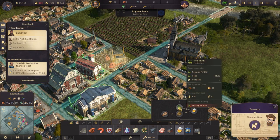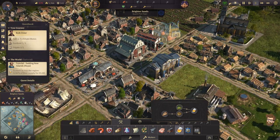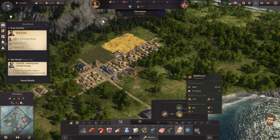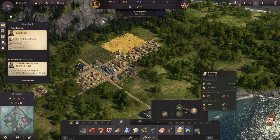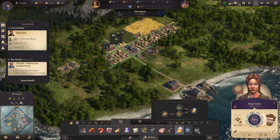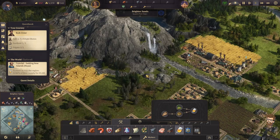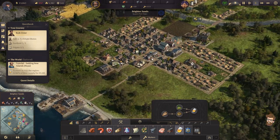Then from there, once I have malt production — big key there — I can take the brewery and take the hops. I don't have the fertility here, which is fine, because I don't have the materials here. If I can just have this producing all of the hops I need — and by the way, I do need to copy this hops farm — if I'm producing enough hops to send it back over to Brighter Sands, that should alleviate some of the problems.